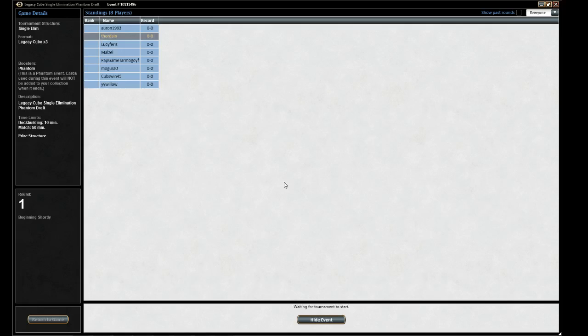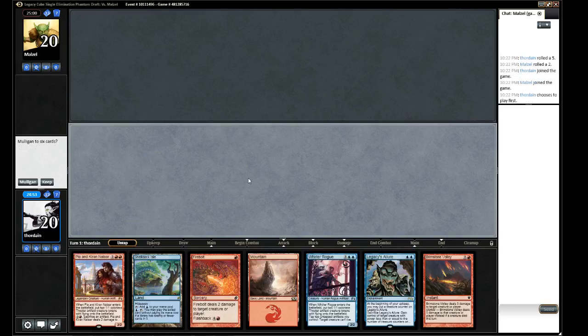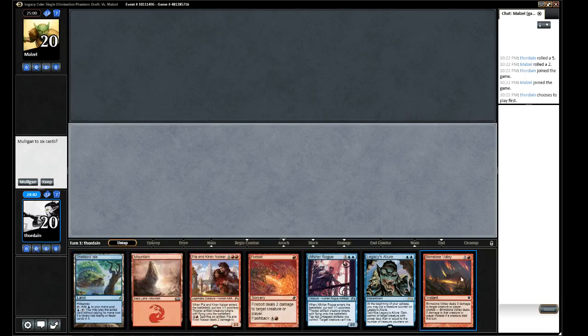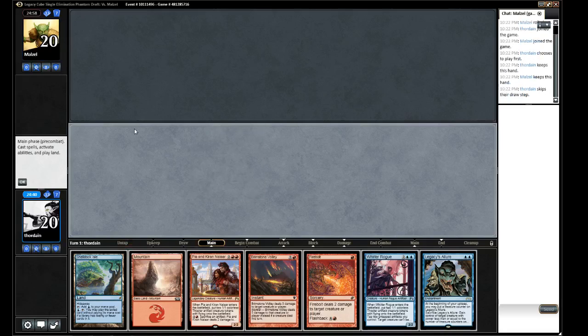It says Single Elimination, interestingly. Playing first. We've got Shelldock Isle, two lands in hand. We'll keep this. Single Elimination - what's the worst that can happen? Starting with Shelldock Isle since it comes in tapped.